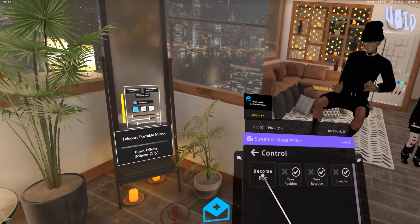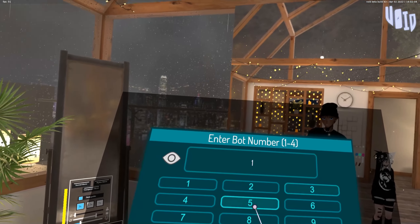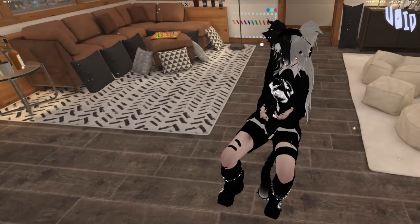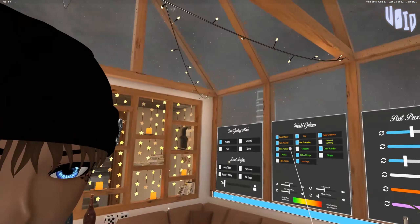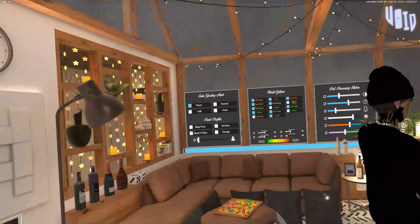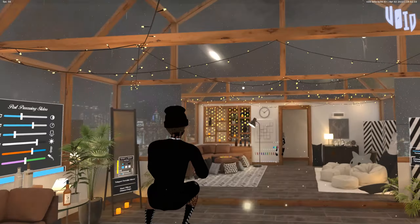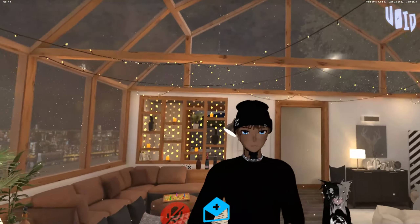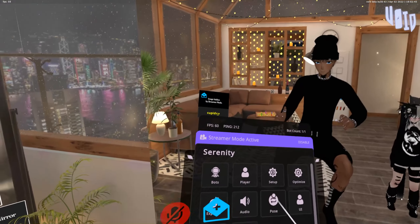One thing that is really handy — at least to me, just to troll a bit — is if you click 'Become Bot.' On this screen you just choose which bot number, this is bot number one, click enter. Now I become the bot, so I can talk through the bot and all my movement goes through the bot, but my main account will stay in the world frozen. You can kind of troll and trick people, and basically swap accounts while being in the same world, which is pretty cool. You click the right trackpad on the Index controller and it puts you back.